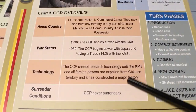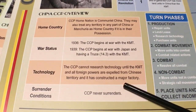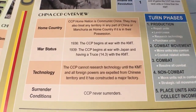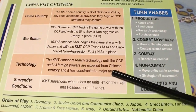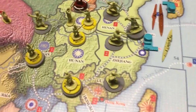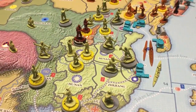The Communists can't research technology until the KMT and all foreign powers are expelled from China and a major factory has been constructed. You can't build a factory in China while either side is still fighting. Once China is completely in the hands of one side, they can build a factory and then start building all unit types, including boats and tanks.